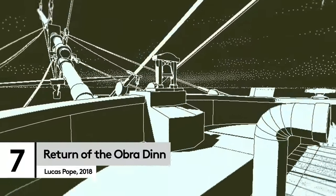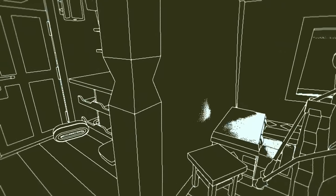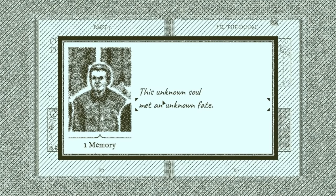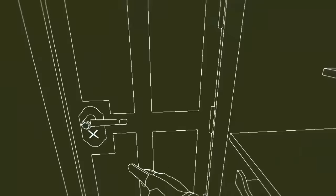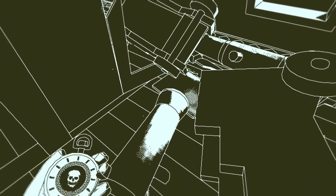For our next entry, we're setting sail into the unknown and taking on the role of an insurance investigator who comes aboard the Obra Dinn to try and uncover what happened. What follows is a mystery where you need to use both your deductive skills and a little bit of luck to identify who each passenger is and what happened to them. From untimely deaths to untimely murders, the mystery of the Obra Dinn is one you will never see coming. If you're the sort of person who watches murder mysteries and always guesses who did it before the end, you've truly met your match with Return of the Obra Dinn.